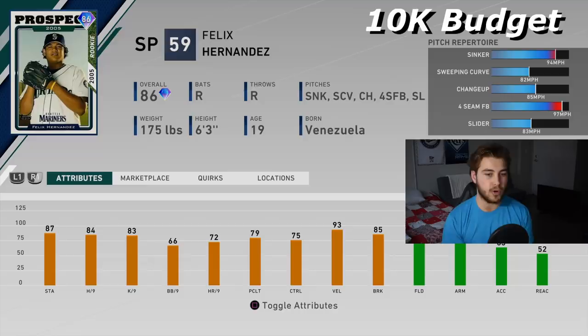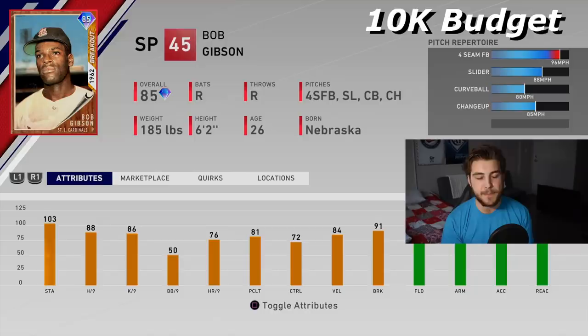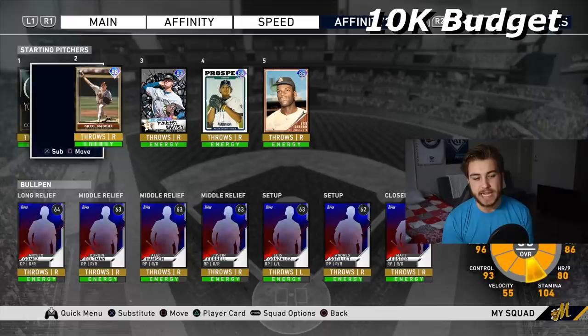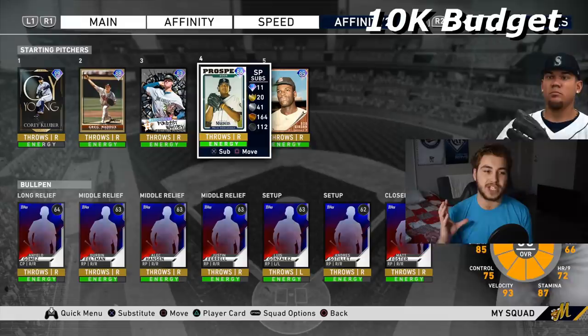Finally, we're going to put in Bob Gibson. I'm not a particularly big fan of this card — his control is pretty wonky from using him in the moments — but he does throw gas. I will preface that you don't really need five starters. Unless you pitch your guys 100 pitches a game, by the time you play four games, that fifth one comes around and you're pretty much guaranteed to have the first guy back up in stamina. So you really only need four starters.